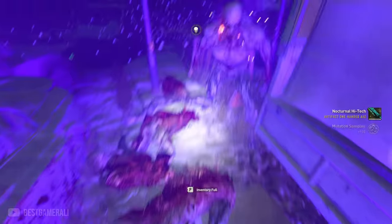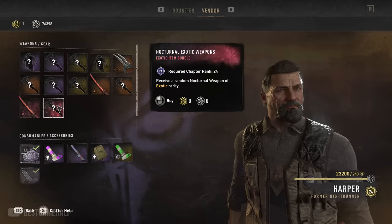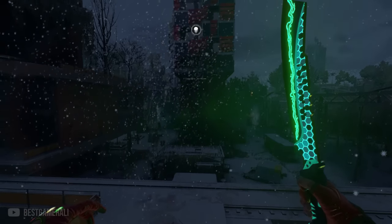You can earn these weapons by fighting volatiles, backpack biters, and other special infected, or by visiting Harper or the Pilgrim Outpost. The Pilgrim Outpost is probably the easiest way to get them, and you should seriously get these because they look awesome, are overpowered, and they also glow in the dark.